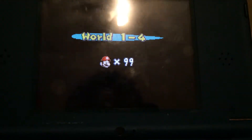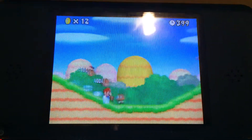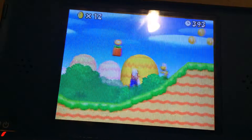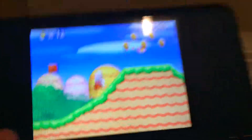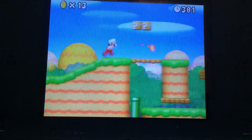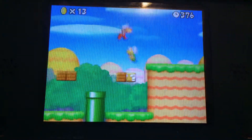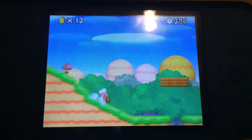So you wanna go to World 1-4; it doesn't matter which one you have. I suggest Fire Mario, because you can probably die in this. Fire Mario, let's go. So you wanna not go to the end — it's near the end, but you need something. You guessed it: another Koopa for this glitch.